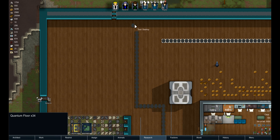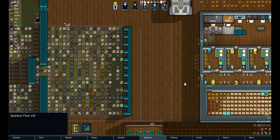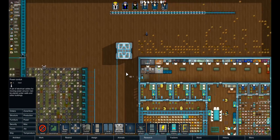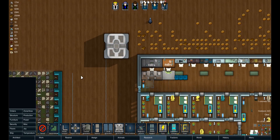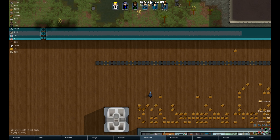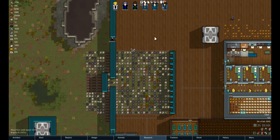It feels pretty broken. It's one of those power generation options that just has no drawback whatsoever — you can put it anywhere in your base and it works perfectly fine. That said, as I've said in a lot of my videos recently, not every mod maker is trying to make their mod completely balanced. Some of them just want to make a cool mod, like Glitter Tech, for example.